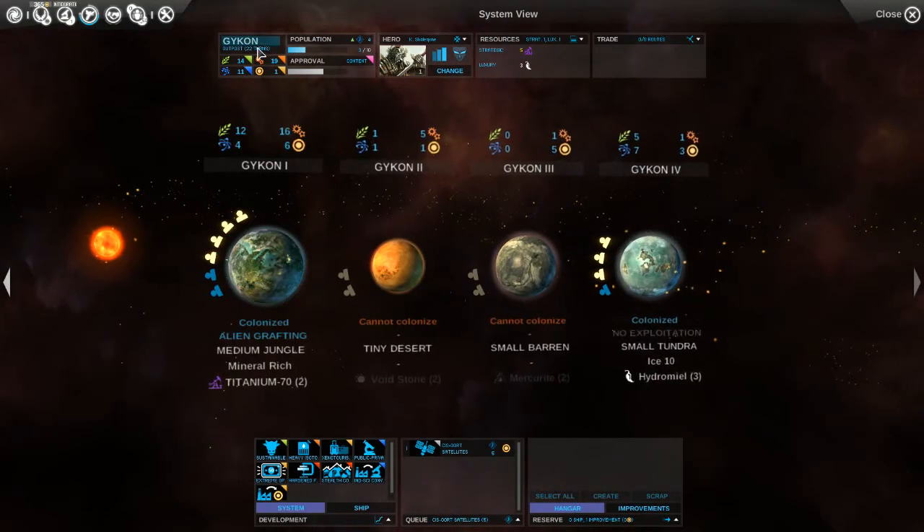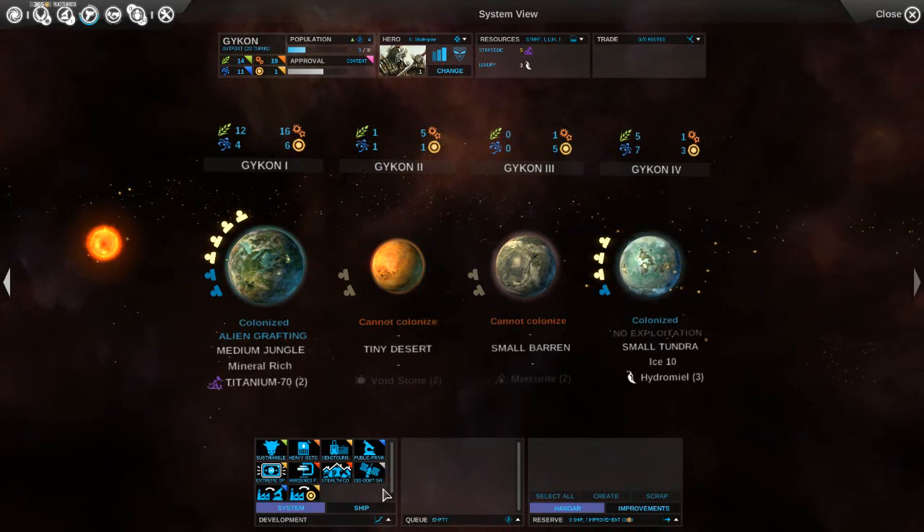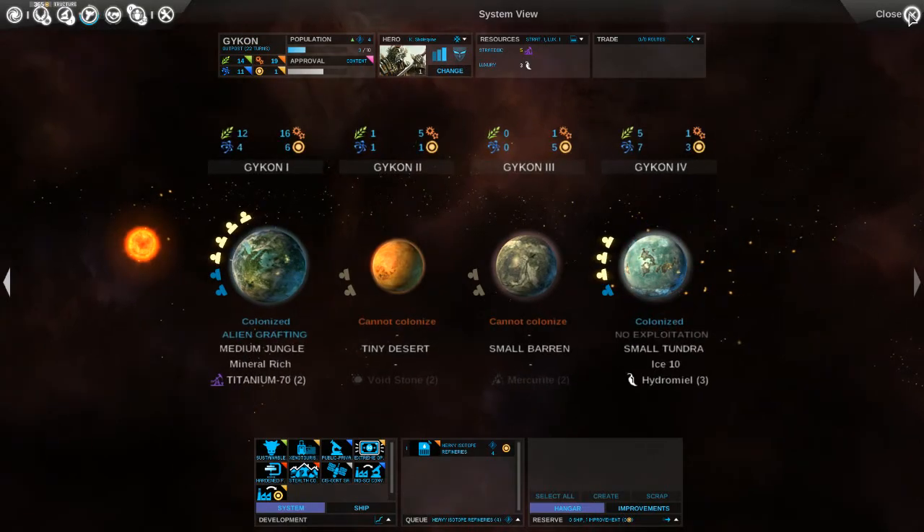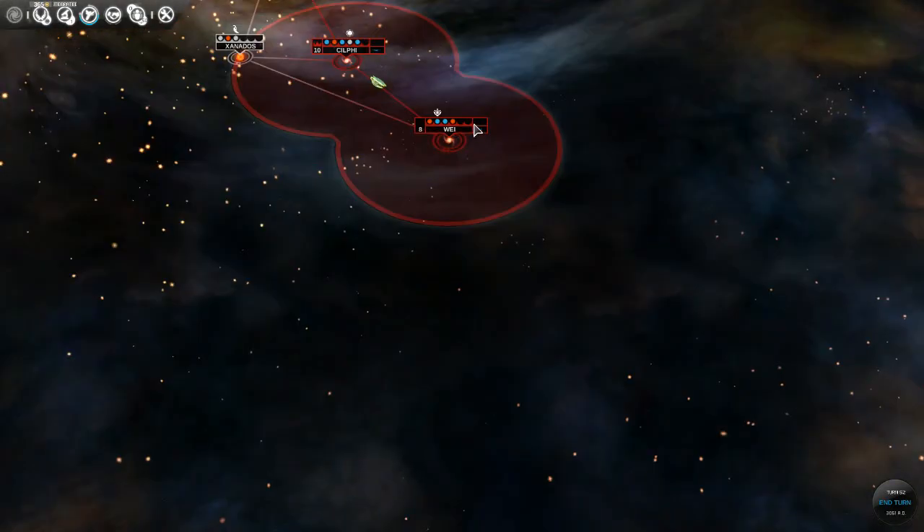Actually it is on an outpost right now, so let's not go with that. Let's increase its production - it's got pretty good production, a lot better than Way at least.